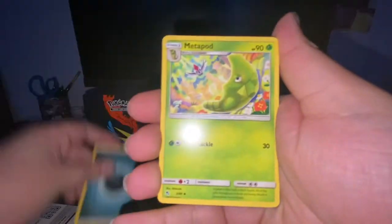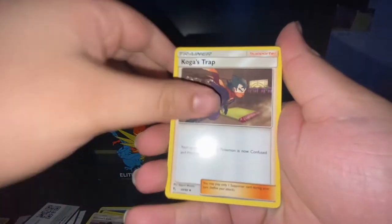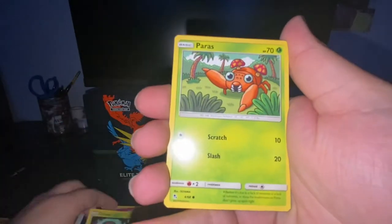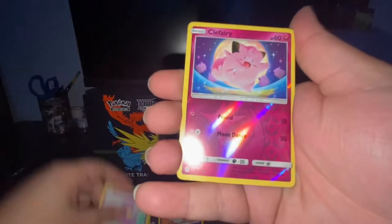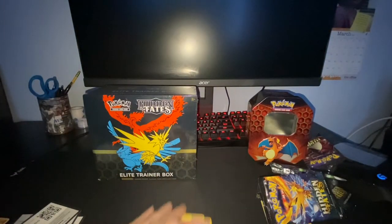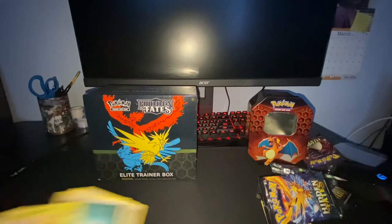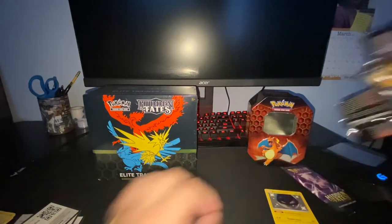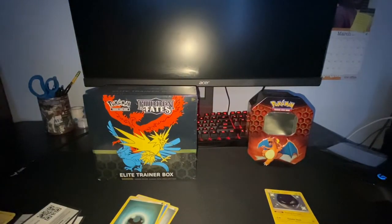Last pack magic. Dark Energy, Metapod, Giovanni's Exile, Koga Trap, Jigglypuff, Eevee, Caterpie, Paras, Ekans, Clefairy, and Jessie and James Holo. So it definitely wasn't the best tin, but it always could be worse. Let me put these energies aside and sleeve up this Voltorb, then we'll get into the ETB.